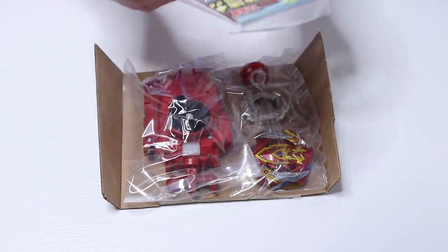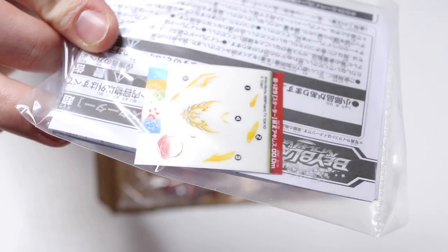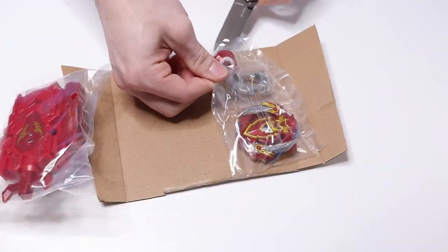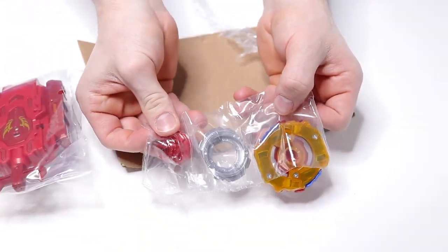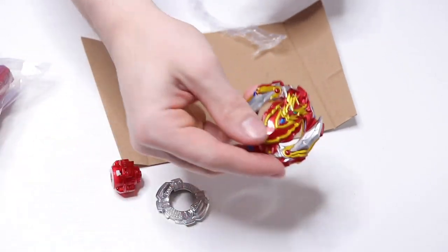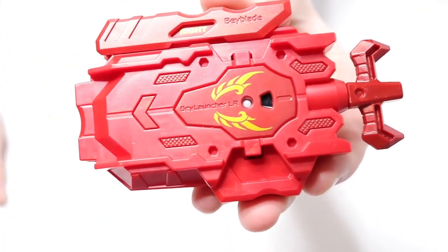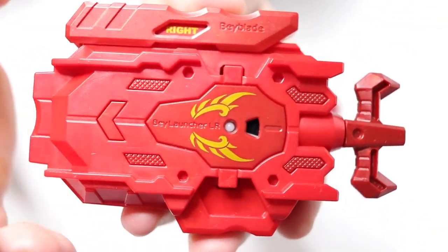All right, so we got the instruction manual along with the stickers. I'll definitely be putting on these stickers because there's not that many and I kind of want this Beyblade to look awesome. Here is the launcher — it honestly looks so good. These golden wings here look really awesome and they really add a nice touch to the launcher. Without them it would look too plain. They also made the letters the same gold color, which looks really good.